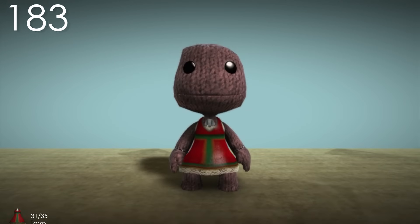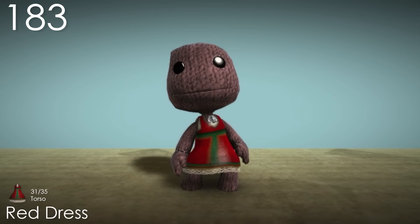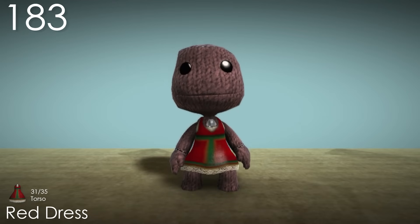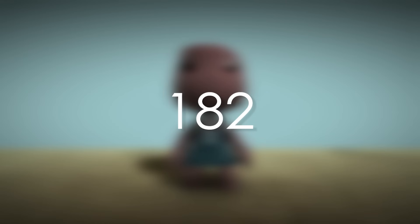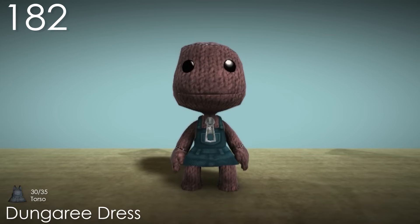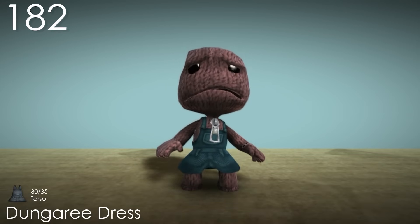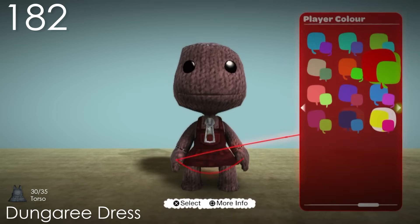Number 183: Red Dress. This is a costume that I completely forgot even existed, but despite that it has a unique shape that looks like a bell, which combined with the colours reminds me a lot of Christmas. The texture at the bottom completes the whole thing nicely. Number 182: Dungaree Dress. In my opinion, this is the best out of the dungaree costumes, as it's able to be a complete item on its own, with the popper colour having a neutral effect.